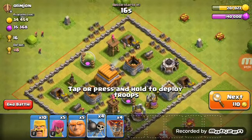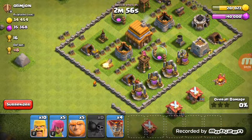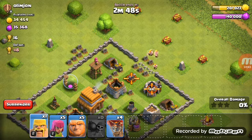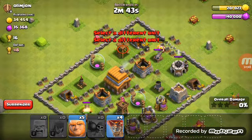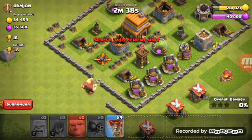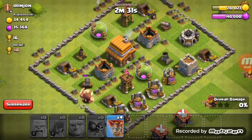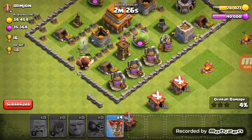We're gonna deploy two wall breakers there, and two wall breakers there. Now we'll deploy five barbarians there and five barbarians there, along with archers to get that archer tower out of the way. Then we're gonna deploy all my giants there. Looks like the archer towers are almost finished.